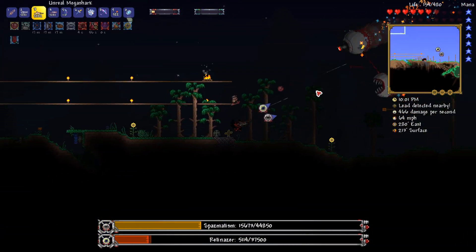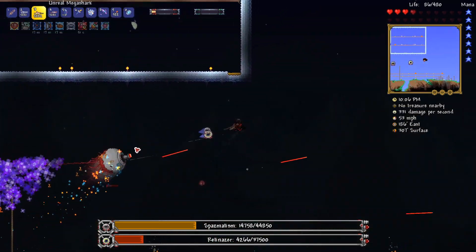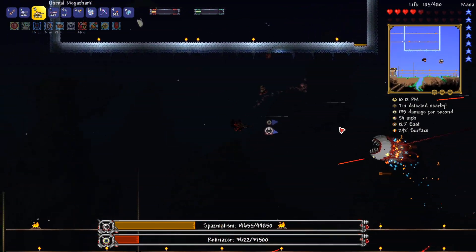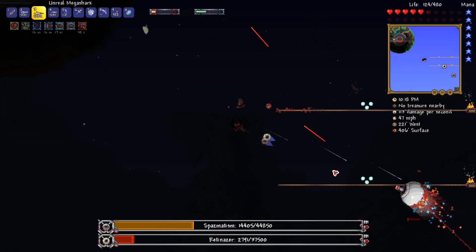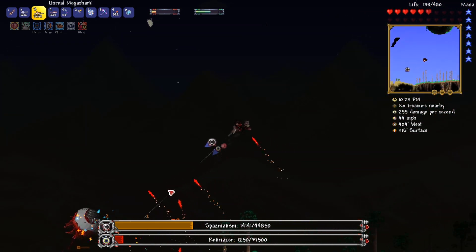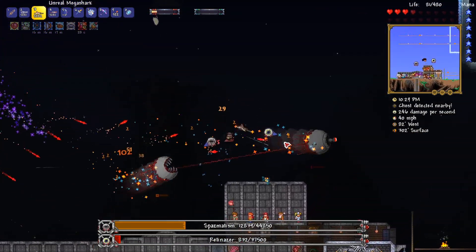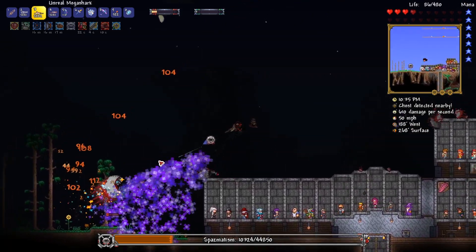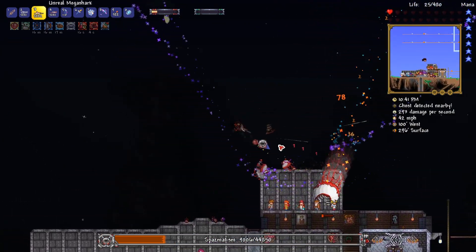I took the potion. Let's see if we can kill the Retinazer then. Oh my gosh, oh my goodness gracious. Yeah, so I think I can actually do this. Maybe I need to prepare a little bit more - this is kind of nutty. I'm trying to shoot the laser eye, that's what I'm going for. Okay, I think I can do this. Ooh, ooh, ooh! We might be able to do this. Oh my gosh, I have very low health.